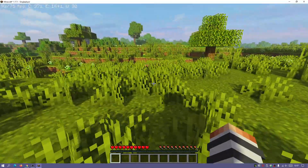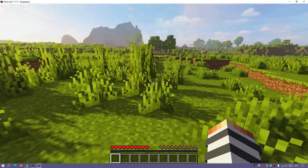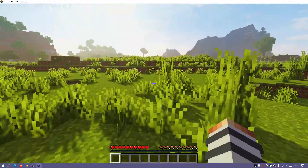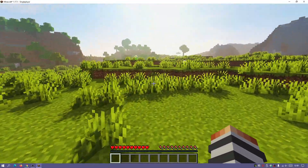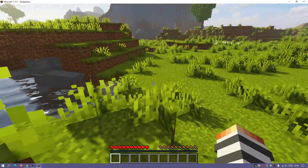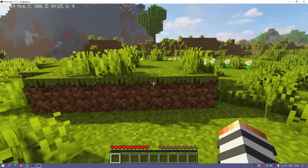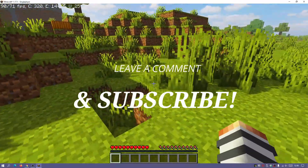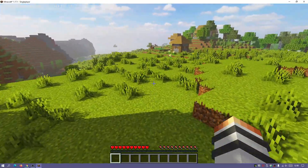We have nice skyboxes, sun rays, shadows, and great overall graphics. If you're looking for a new shader to try for Minecraft Java Edition 1.17.1, I'd highly recommend Sora Shaders. Just remember this only works with OptiFine for now - using Iris Shaders gives a black skybox, but hopefully that will be fixed. If you found this video useful please like it, leave any questions in the comments below, subscribe to the channel, and I'll see you next time.